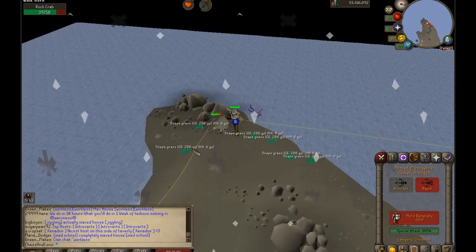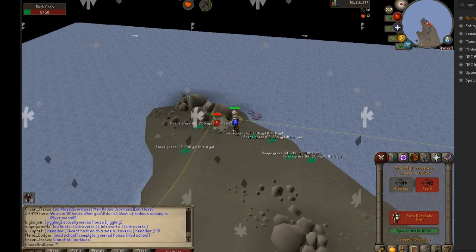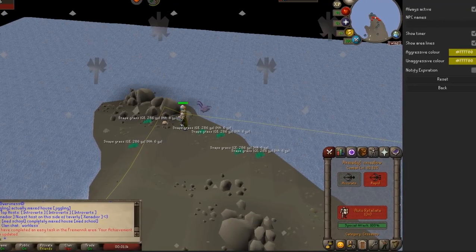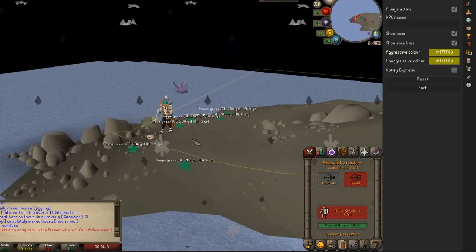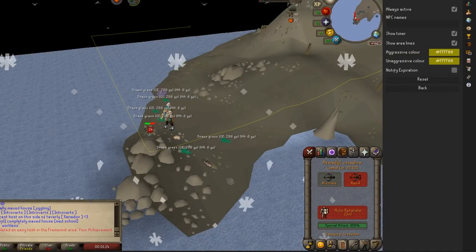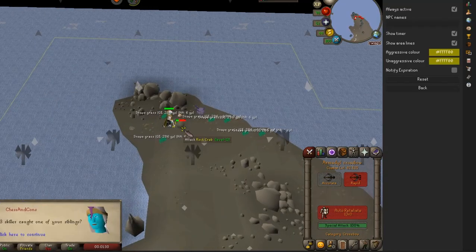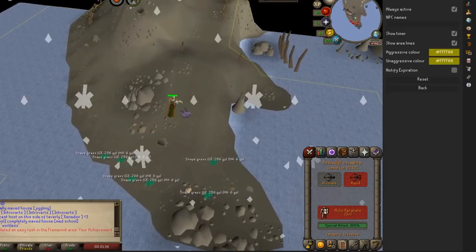A quick tip: if you're using RuneLite, use the plugin called NPC Aggression Timer. Enable 'show area lines' — this shows you where your aggression zone is. When you need to reset aggression, just cross out of this boundary and it will reset automatically.